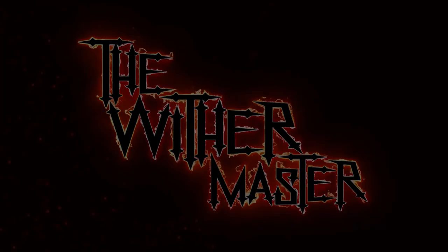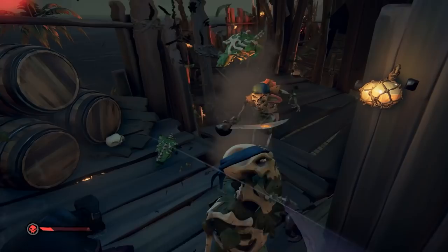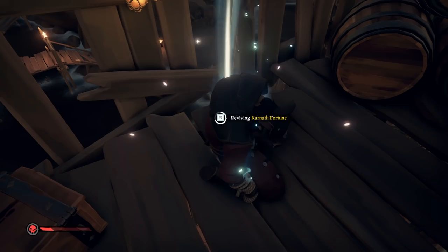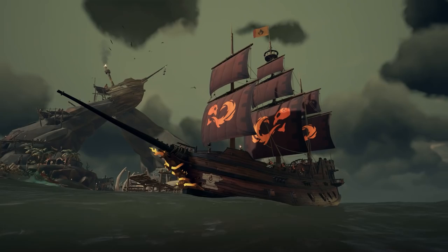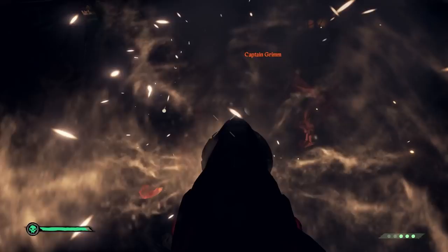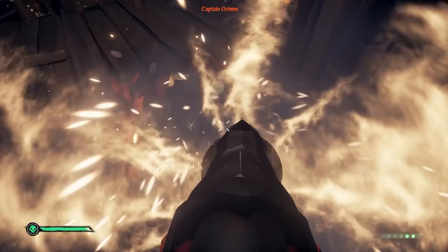In 2020, Sea of Thieves launched an update called Ashen Winds. In this update, they added a new world event called Ashen Winds, where you fought giant fire skeleton lords known as Ashen Lords. They added a bunch of commendations around them, which rewarded players with the Bane tattoos — a different Bane tattoo for each of the four Ashen Lords — and the Sail of Ashen Winds. Since then, they've been expanding the reward pool, adding the Frostbite cannons and the Scorched Forsaken Ashes set. All of these rewards can be purchased from normal vendors, but require commendations to do so.